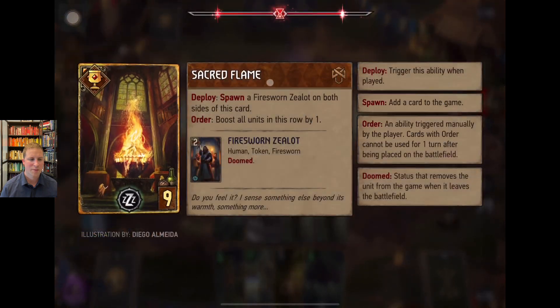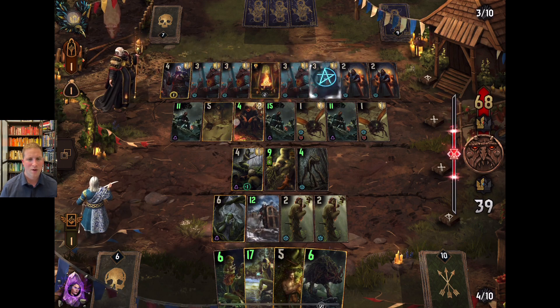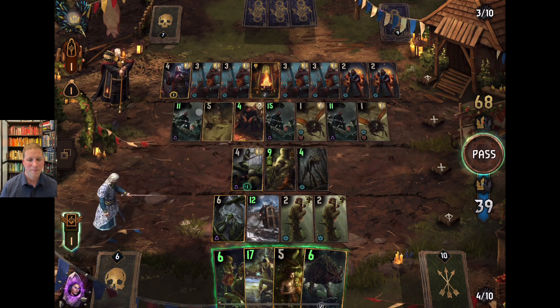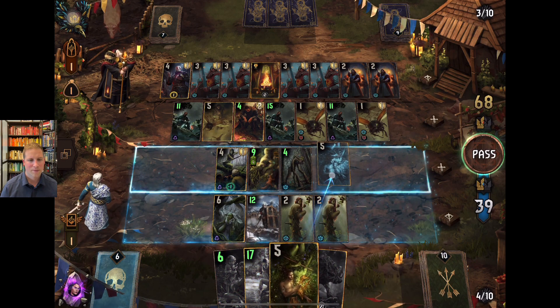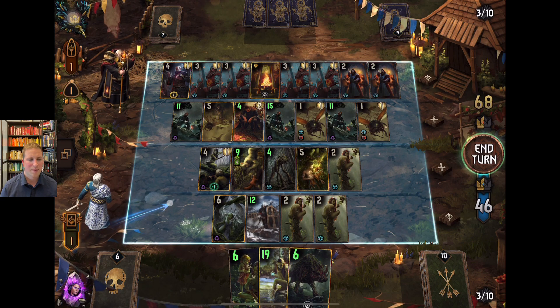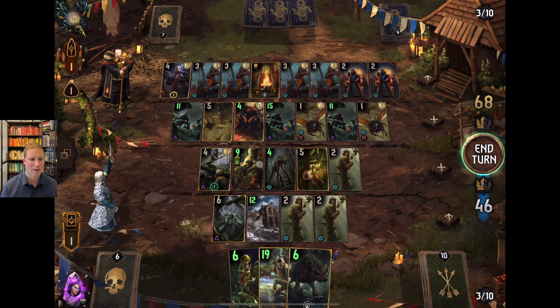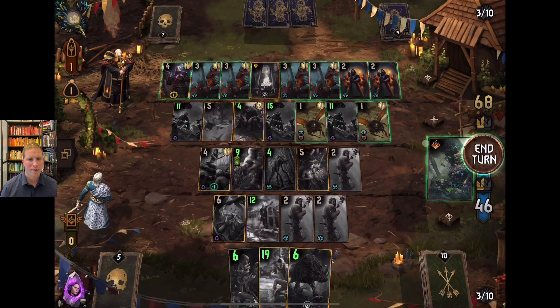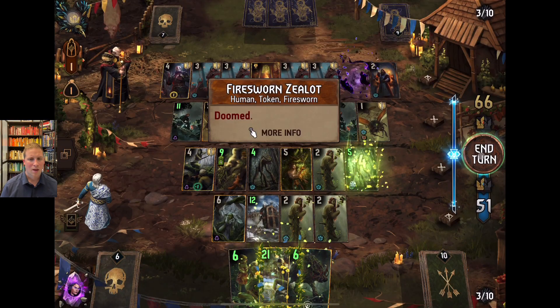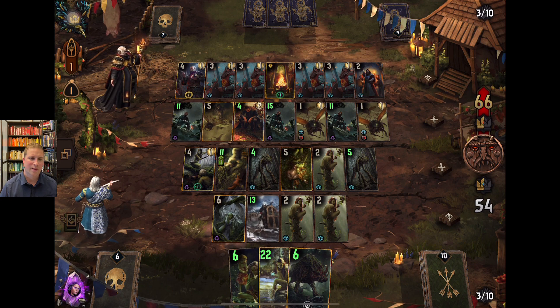Sacred Flame is now much better — that order ability to boost all units in a row by one is especially good now that people are no longer using that other card. It looks like he's going to have one more left. Let's get Frexenet out. We could do three points of damage next round, but it's going to boost regardless — so it's a three-point removal either way. And we get a five-point Treant from that. We'll use the Treant to start getting damage.